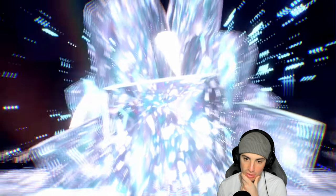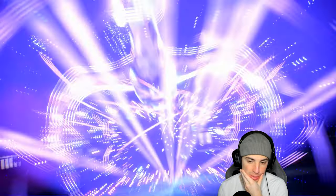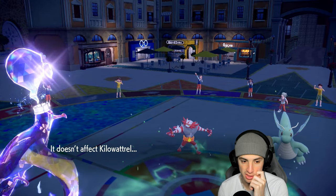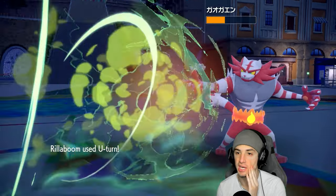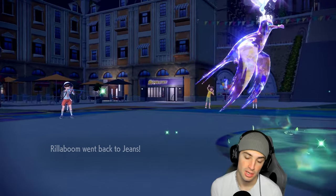A little Ghost Tera action. I want to keep Kilowattrel on the field a little bit longer — another turn or two would be really good. Maybe I should have popped Tailwind, but if they're Extreme Speeding that could be tough. We're going to pivot out. We might see a Flare Blitz pop here — there's the Extreme Speed. No way they're doubling down on Kilowattrel. Thunderbolt is going to launch and do great damage, and U-turn pivots out.